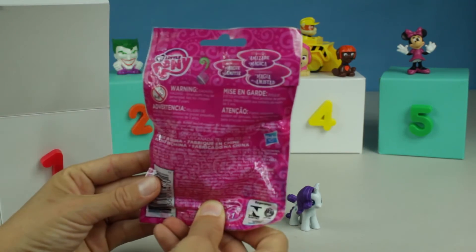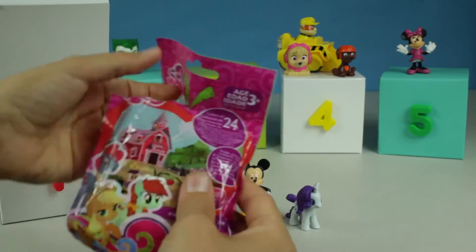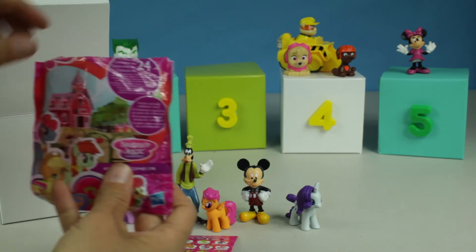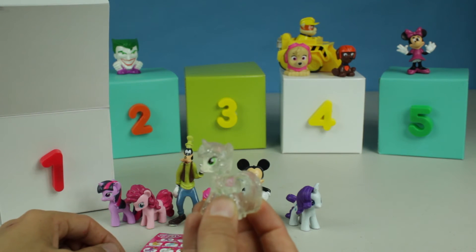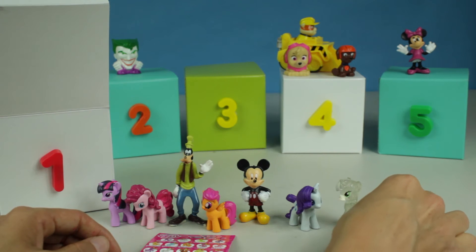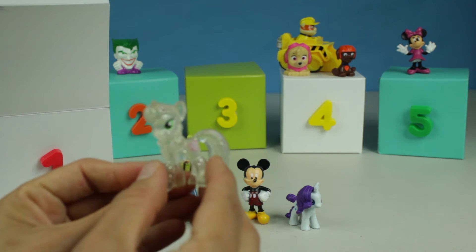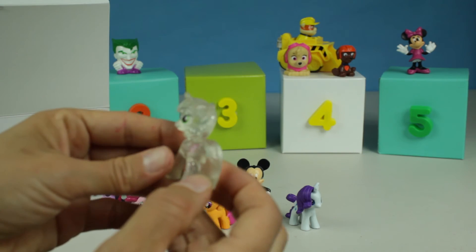We got one of these ponies. Look at all of them — I wonder who we got. This is Love Struck, and she loves to play sports. I've never met Love Struck before. Love Struck, welcome to Quigland — come right up here next to your friends, your other My Little Ponies. That is pretty special. I notice she is glittery, and her cutie mark is a bow and arrow. Look at those green eyes. And she has a horn like a unicorn. Wow, I'm pretty excited about her.